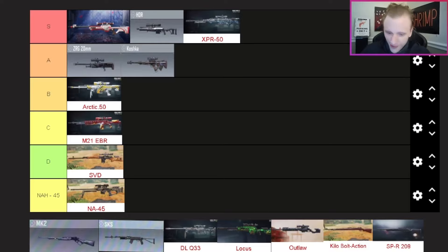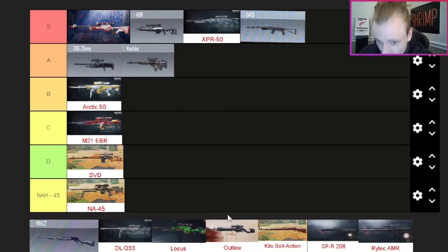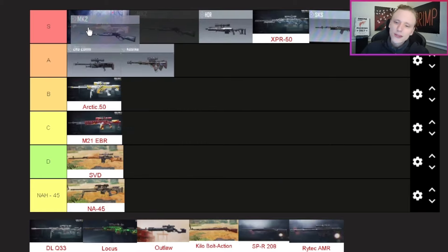The SKS and Type 63 — I actually want to put both of these in S tier. They're both super good — fast firing, super punchy, super awesome. I count them as basically the same since they're very very similar. Imagine having both on the same level; they absolutely deserve S tier.